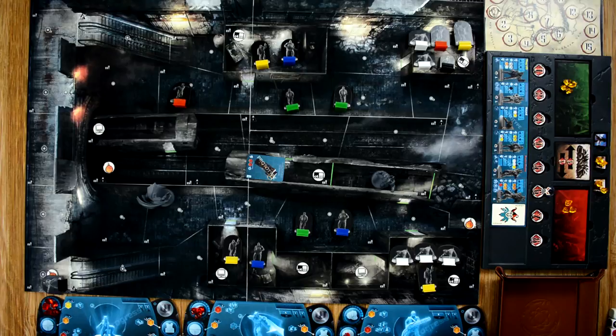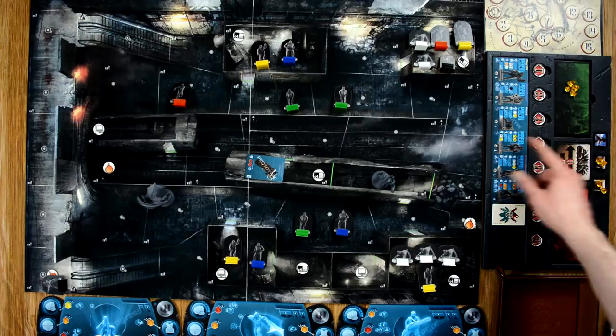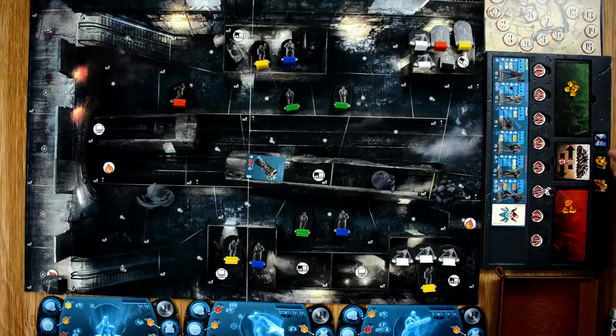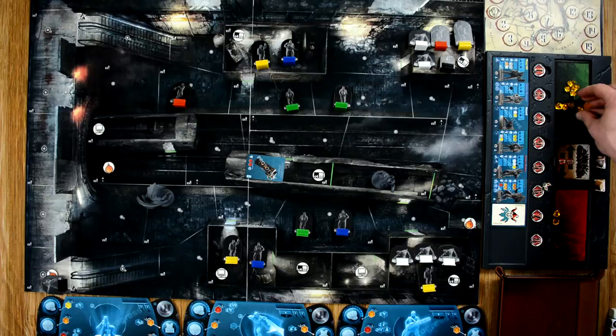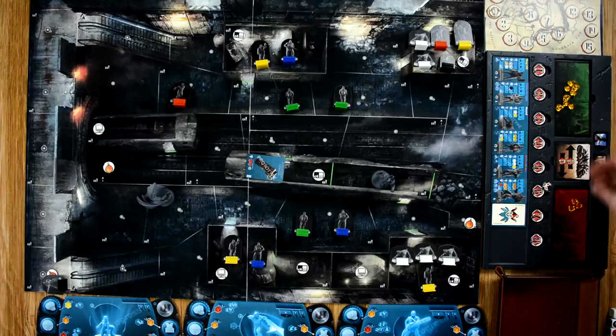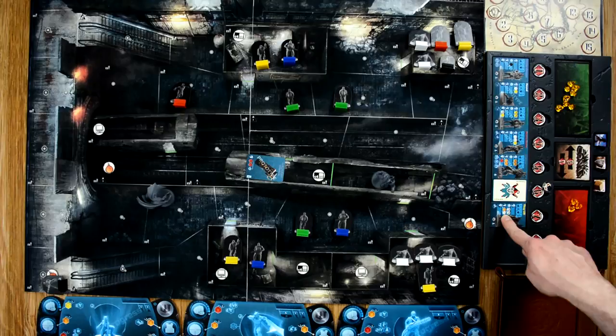Any remaining crystals on our player boards move to the fatigued section and we're ready for the villain's turn. During the villain's turn, the villain activates characters on his river by spending crystals based on where they are. He moves all crystals down and then moves five over to his ready side. He spends one crystal to activate his thugs with uzis - the yellow guys.